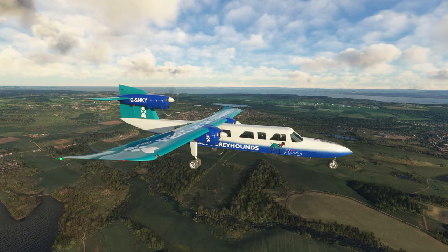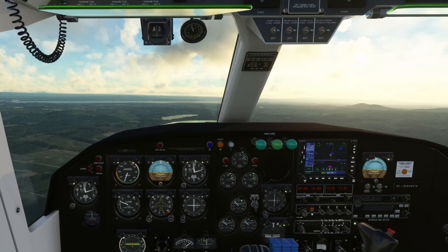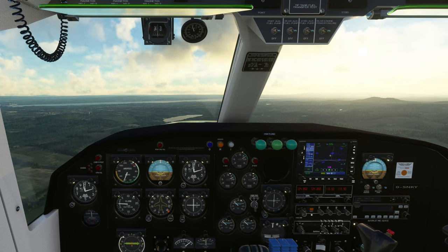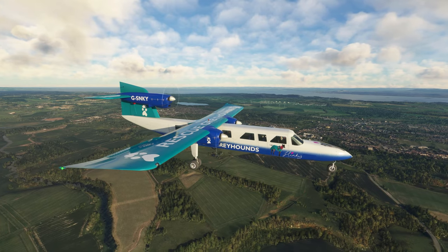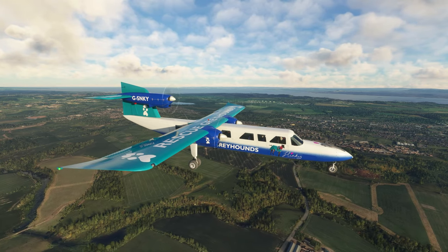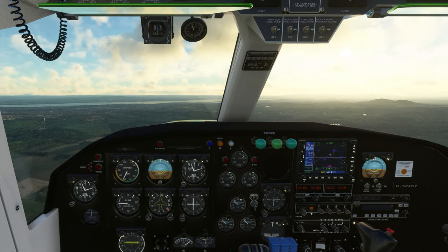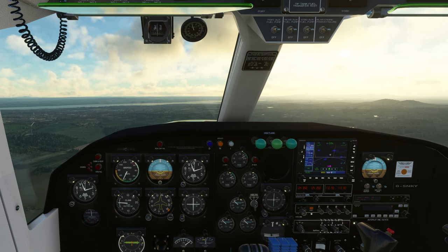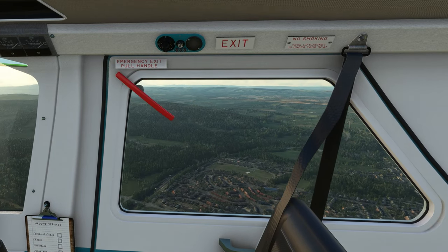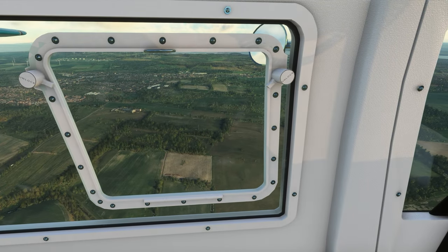My cruise speed seems a little bit more realistic for these power settings as well — that's really good. We're staying under 2,000 feet. Edinburgh is over there, so with no Edinburgh or Scottish controller online we can just fly our own route towards Edinburgh. This is looking good so far. It feels like the graphics might be a bit sharper — I'm not sure if they've changed or not, but certainly impressive.